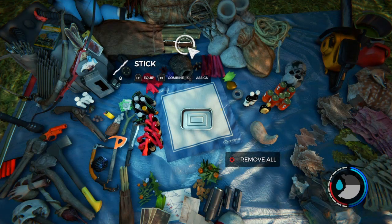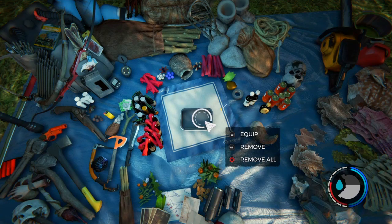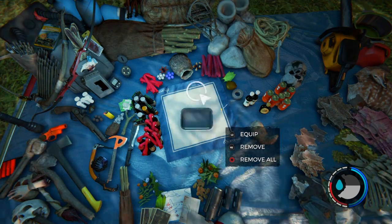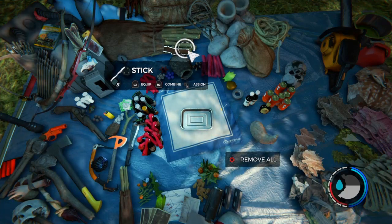Also, some of these glitches you don't need to be in a multiplayer world for - you can do them in your own solo world. Some of them you do have to do in a multiplayer world, but you just set up a multiplayer world and you can do everything by yourself solo. This stick and rock one you have to do in a multiplayer world.